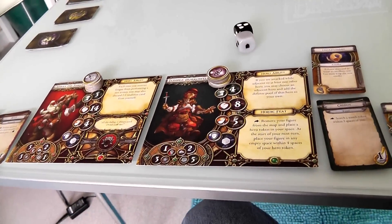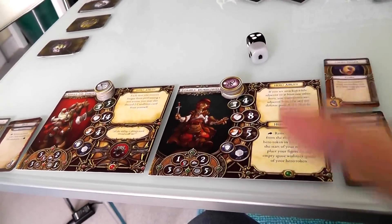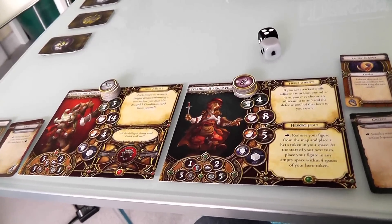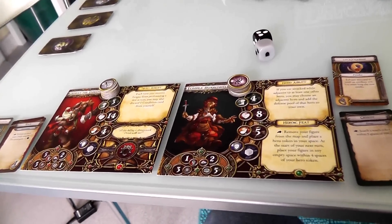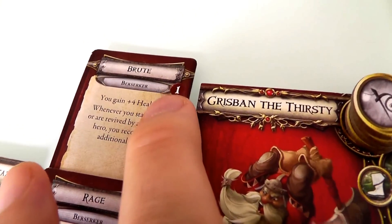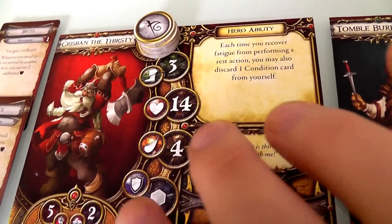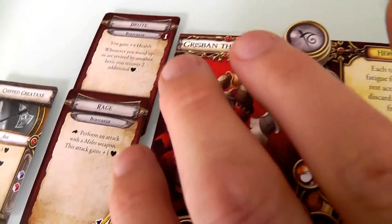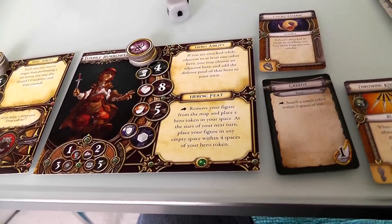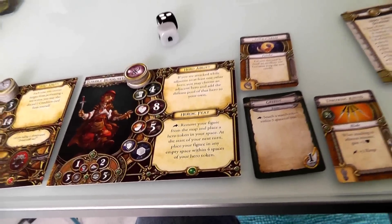Once that adventure was over, everybody — regardless of who won — earned one experience point. The heroes could sell any items they found to get money to buy more stuff. Grisbin spent his one experience point and bought Brute Strength, which costs one point, so now he's leveled up and starts our second adventure with four more health — 18 hit points instead of 14. The thief didn't like any of the low-level upgrades, so he decided to save his experience point to buy a higher-level ability later.